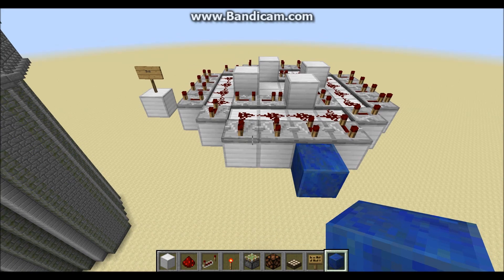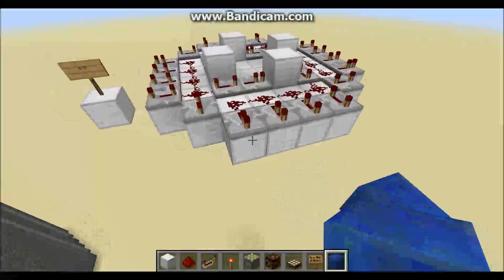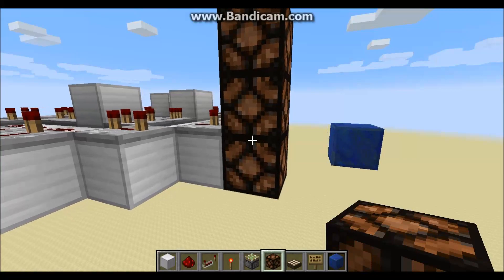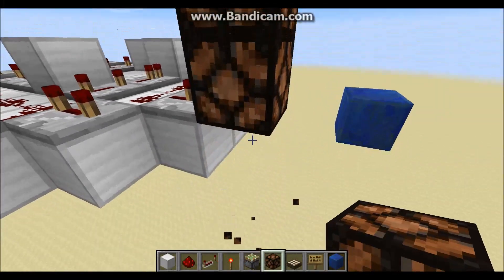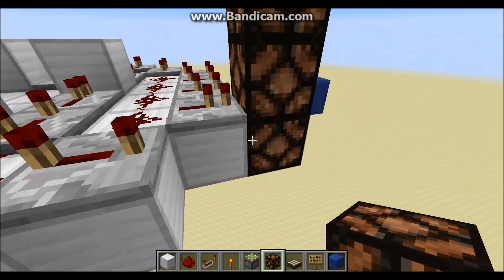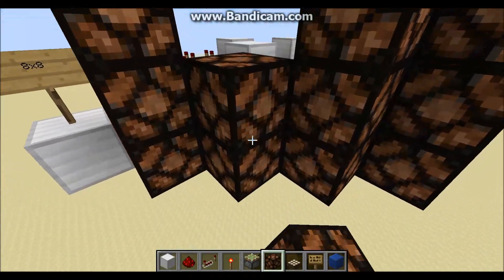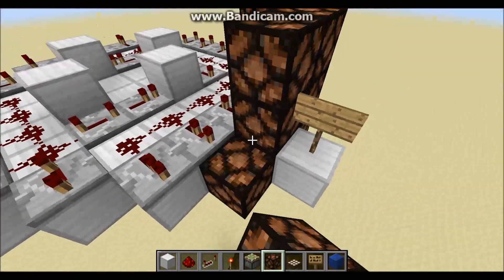Now I'm going to place in the redstone lamps needed for this design. I'll move the lapis reference block two blocks back to give myself some room to work. Since redstone lamps are themselves blocks, they can carry redstone signal, and we're going to use this to our advantage. Under each one of these repeaters, just stack three redstone lamps. When this redstone lamp is powered, it will power the middle lamp, which will power the one above and the one below. Go around your entire design and place your redstone lamps like this, and do not forget to put them in the corners - I'll show you how to power those momentarily.